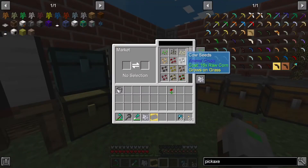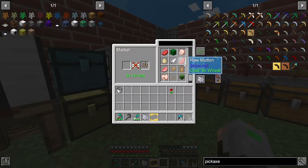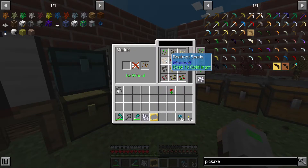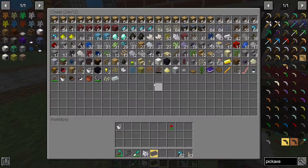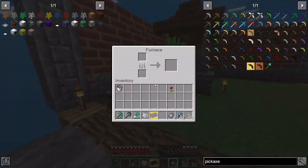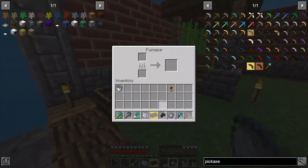We need cocoa beans for this. Do we have cocoa beans here? Normally this thing sells cocoa beans but I think it's not selling. Damn it. Okay, fine. I don't know. Maybe... how do we do this? We do have clay though, so maybe let's cook some. Let's see — we do have tons of coal. There we go.